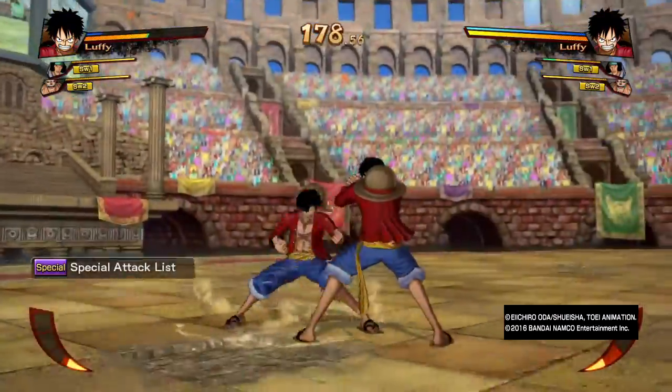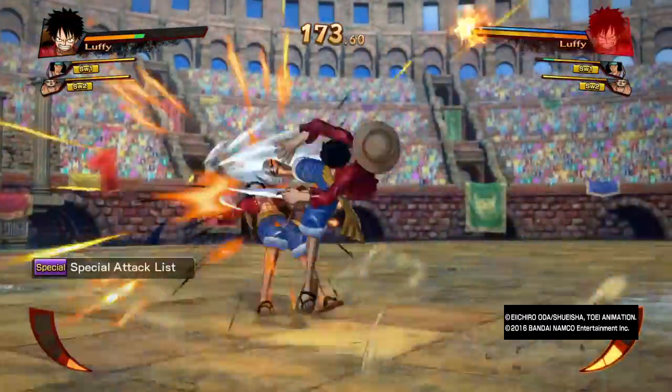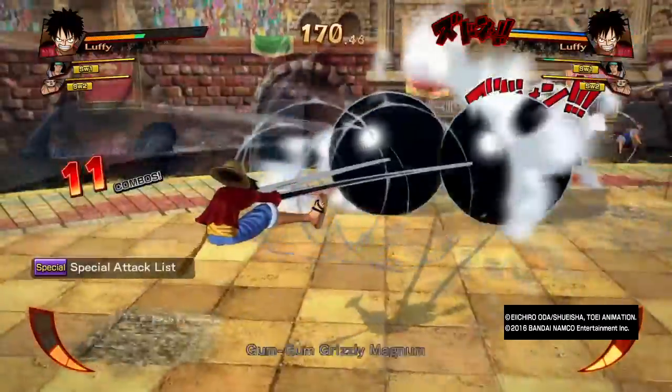If you hold the Haki button and start pressing X while holding forward, you do that little dash. That's his square combo again.